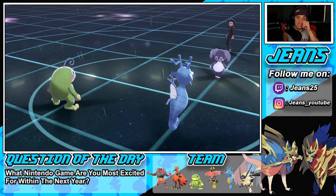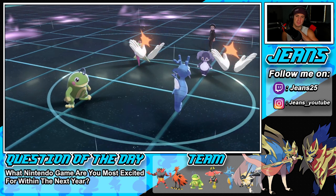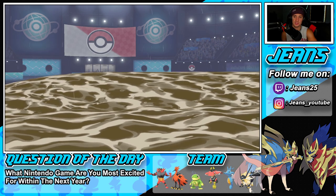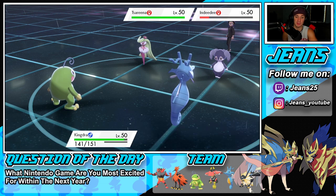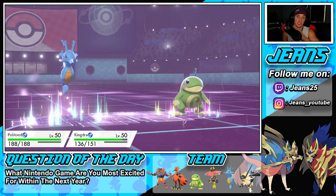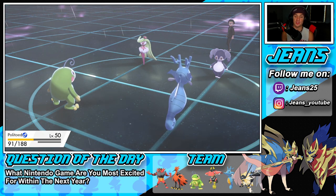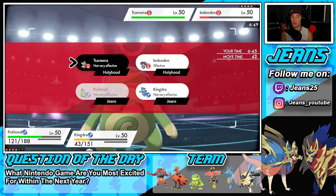Muddy Water hits Indeedee for big damage and we get the accuracy drop. Expanded Force is going to pop — I'm cool with that because my boy should eat it up. Critical hit on Politoed, but our Sitrus Berry kicks in. We should drop another Muddy Water to take out Indeedee, and then maybe go for a Scald burn. Actually let's go Scald into Indeedee for the KO and a 100% accurate Hurricane into Togekiss since rain is up. If he doesn't have priority, he's getting slapped.